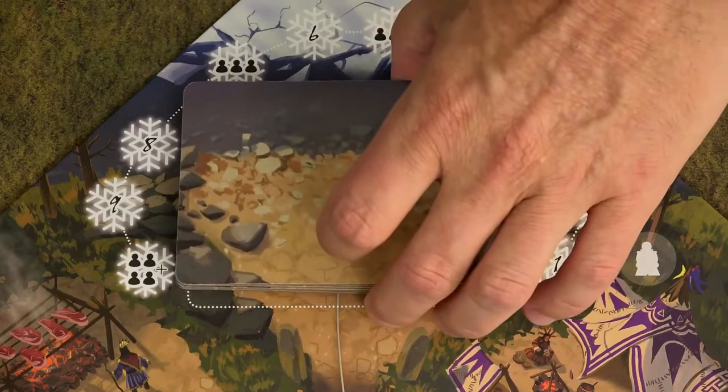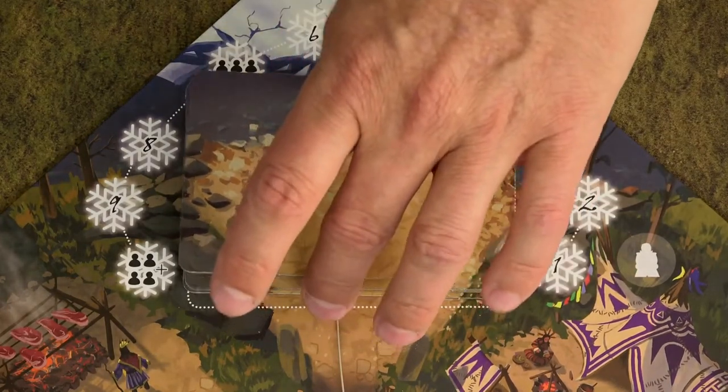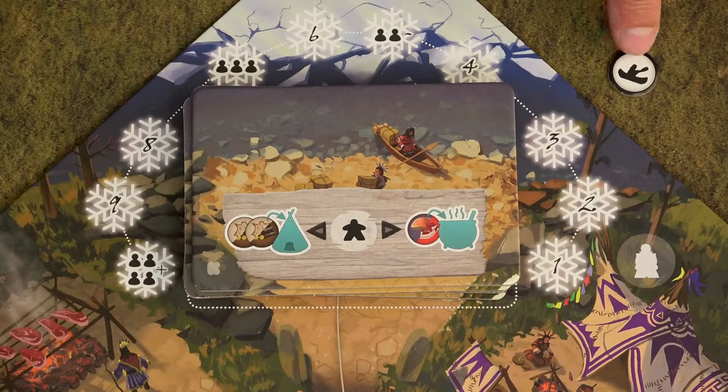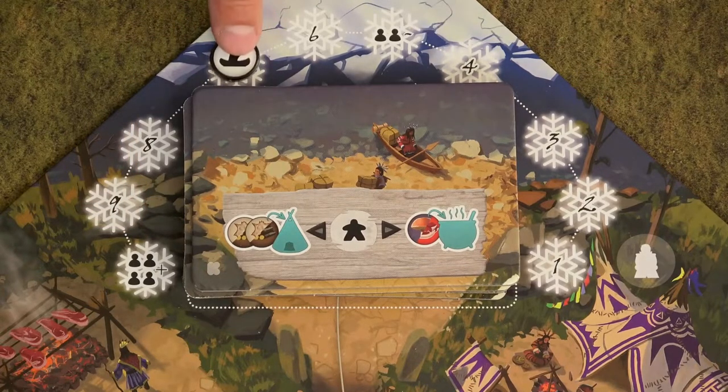Then shuffle the final cards and randomly choose only 1. Place this final card under the deck of standard cards. Place the deck on the game board and flip the first card face up.